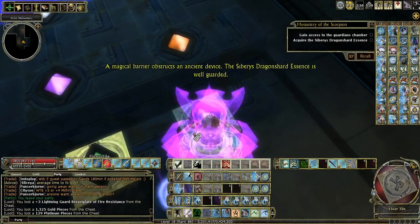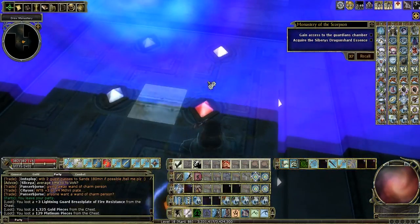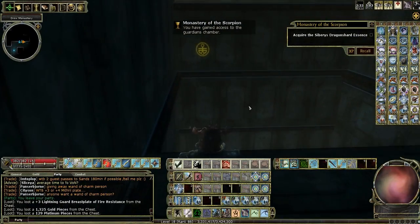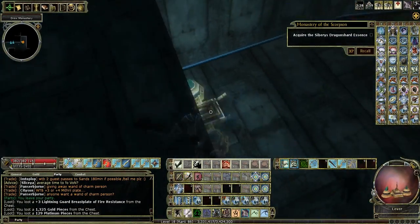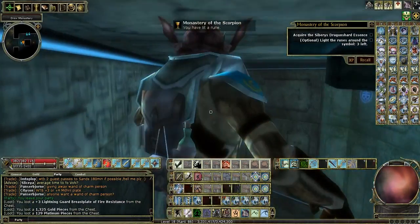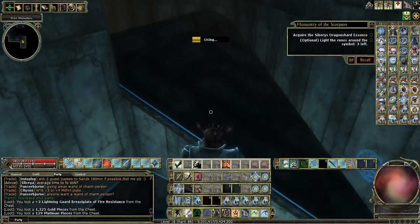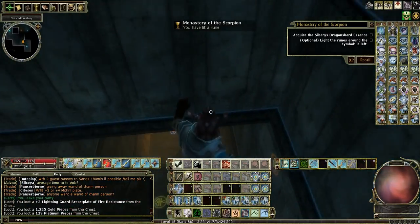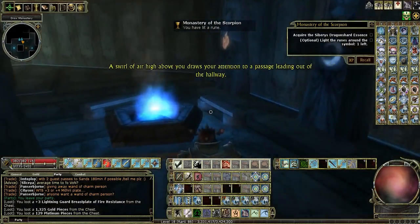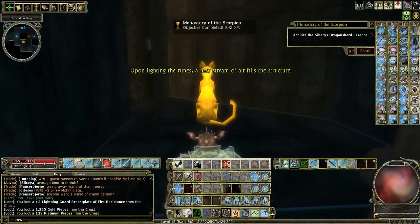A magical barrier obstructs an ancient device. A swirl of air high above you draws your attention to a passage leading out of the hallway. Upon lighting the rooms, a new stream of air fills the structure.